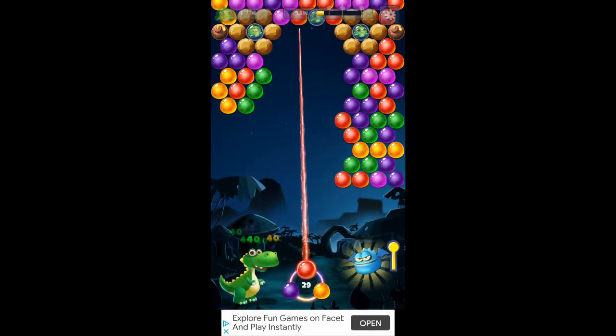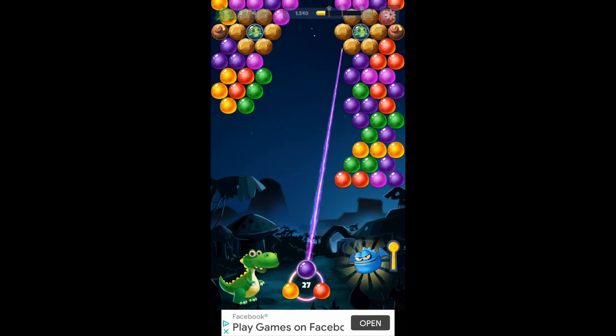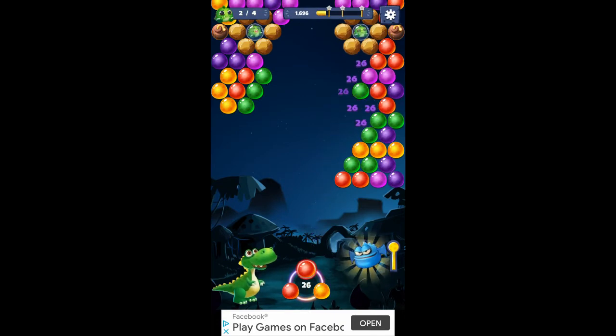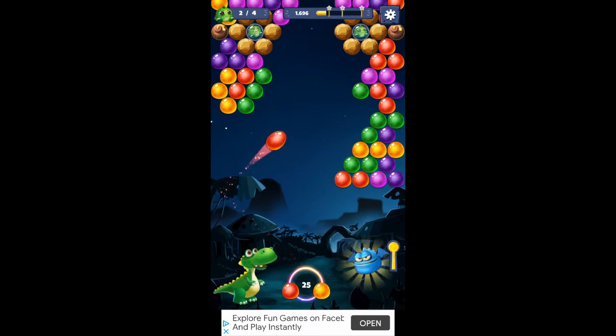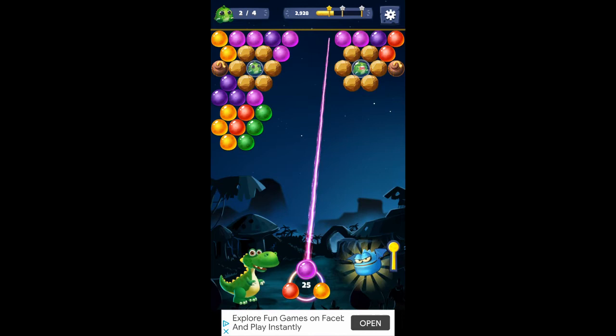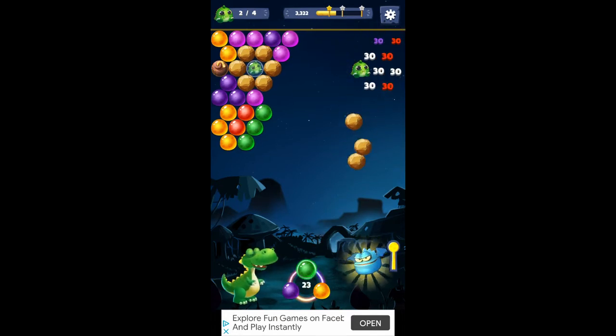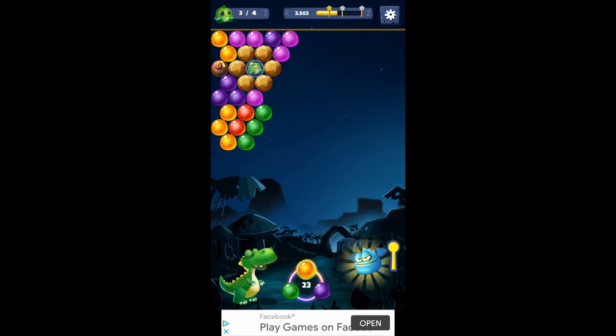Shoot as high up as you can because a lot of times it'll drop everything below it. That'll drop a bunch — see there? We're getting up there close. There's two little guys left to get here. See up there top left, it says three of four — or two of four. There's a bomb. Got them. All right.